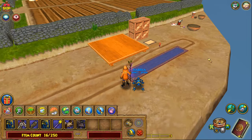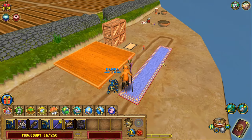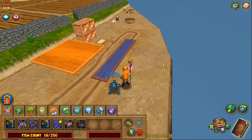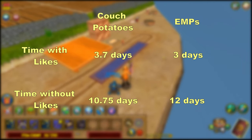Of all these furniture items, the only one you're absolutely going to need to make this plot is the low square table. All the other items are for the likes for the plants, which decrease the total amount of time it takes for them to get to Elder. I seriously recommend all of these anyway because they can decrease the total time by 65 to 70 percent.